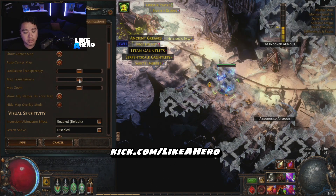With the default overlay option, you press Tab and you can kind of see where you go. You can see your map overlay, but there's more you can do beyond that.